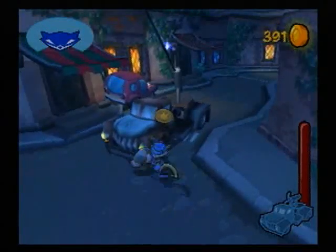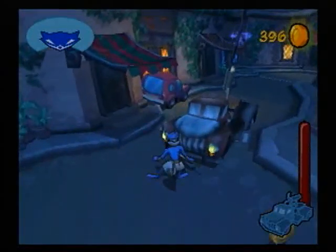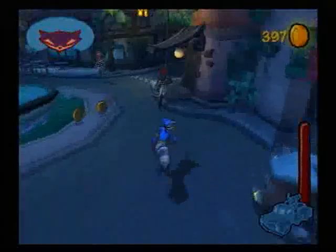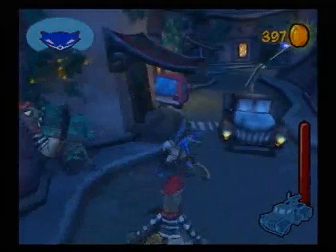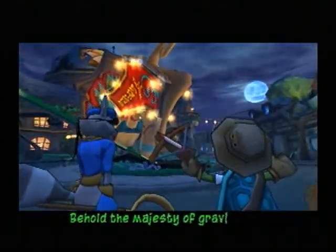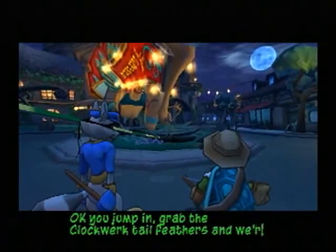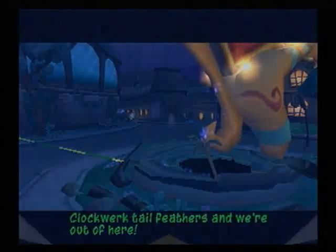I just picked up some health — there is health around this area in chairs and different objects. Keep getting hit — got that guy, and three more guys. I picked up health so I'm back to full, just keep defending. Luckily I have no homework today so I'm allowed to upload this video really early. 'Behold the majesty of gravity and inertia' — that was subtle, Bentley. Now grab the clockwork tail feathers and we're out of here. Now we're going to fight Dimitri, the boss battle — I'll see you after the cutscene.